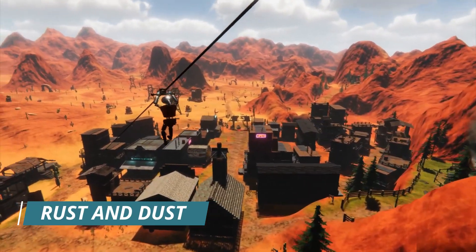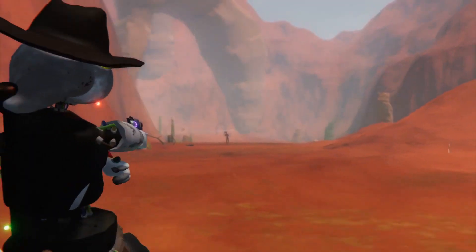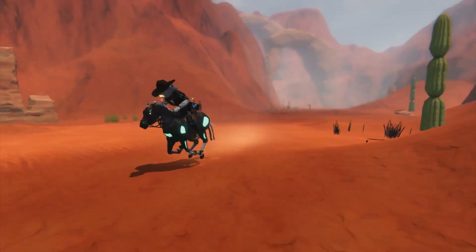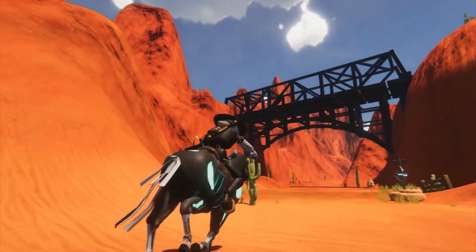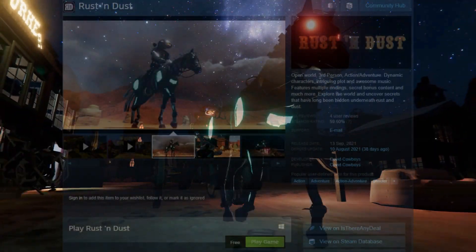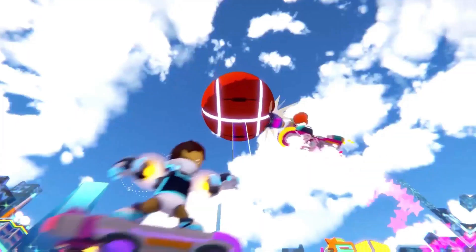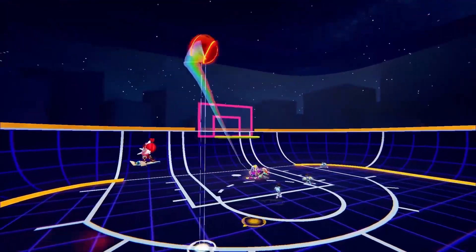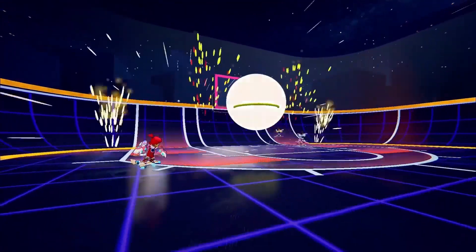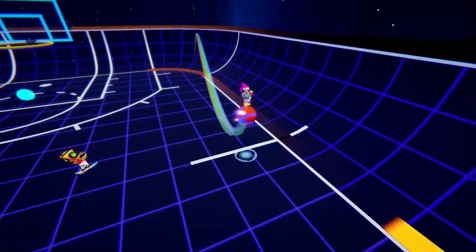Next, some newly released free games on Steam. First is Rust and Dust, an open-world third-person action adventure game mixed with sci-fi elements where you play as a robot in a Wild West world. The developer still needs to work on lighting as some areas look very dark, but it's free and worth trying. Next is Swing Dunk, a fast-paced basketball sports game where you ride a hoverboard and score goals. It supports up to 8 players per match in 4v4 format and is free to play on Steam.